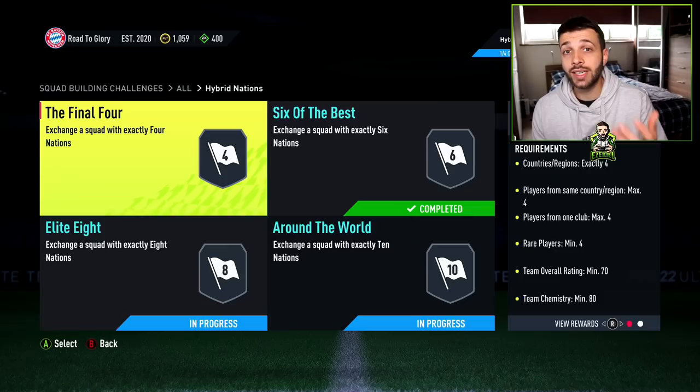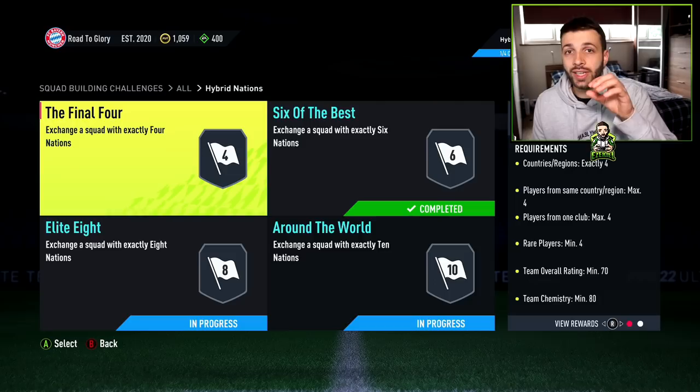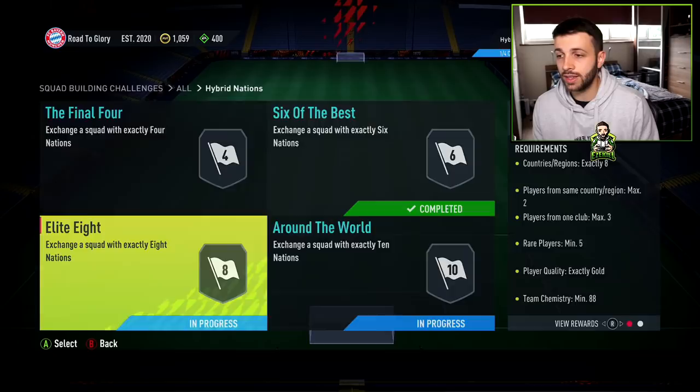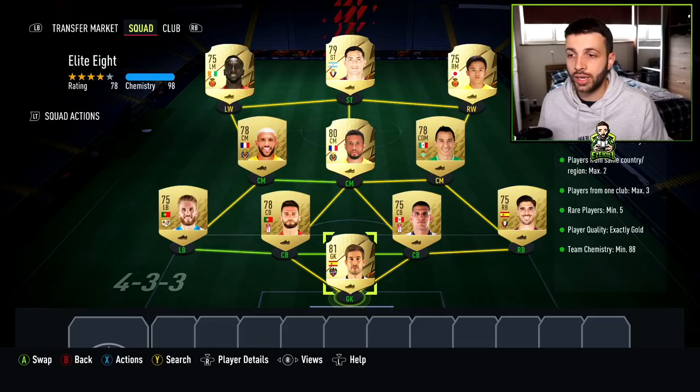Let's kick things off with Hybrid Nations — specifically Elite 8. You want to complete these in the order I tell you, as I've ordered them by which are most rewarding individually. We've got four SBCs in the Hybrid Nations group — you get a pack for each SBC, plus a group reward for completing the whole group. I like Elite 8 because you can use literally La Liga players and none of them are going to be price-fixed. The pack weight is quite high compared to previous years, so there's lots of choice when completing this SBC.